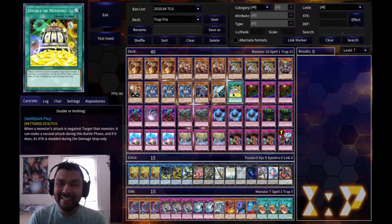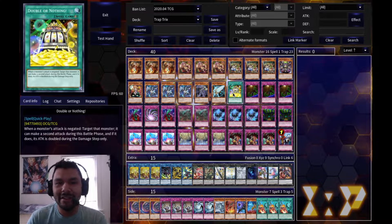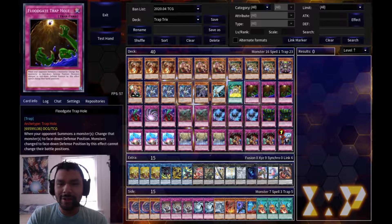I have one spell card and that is Double or Nothing - that's the only spell I need for the OTK. You really don't want to run more than one because you don't want to draw into it; you want to search it off Utopia Double. So one is fine.